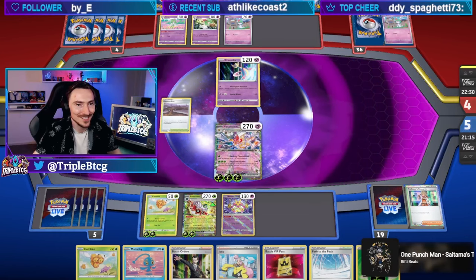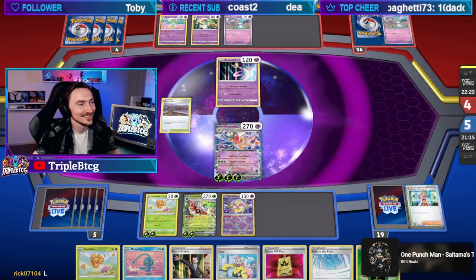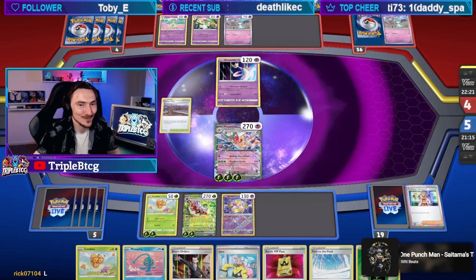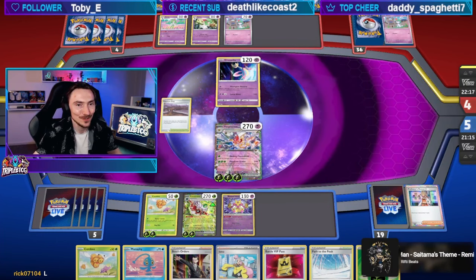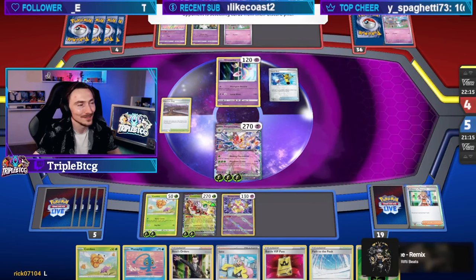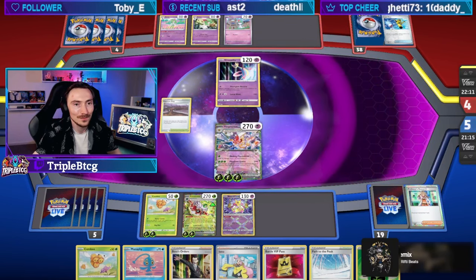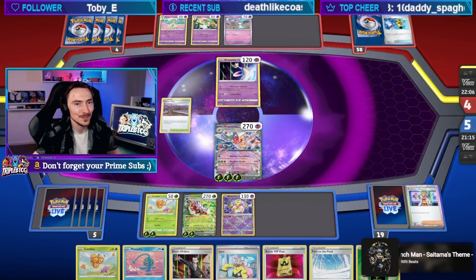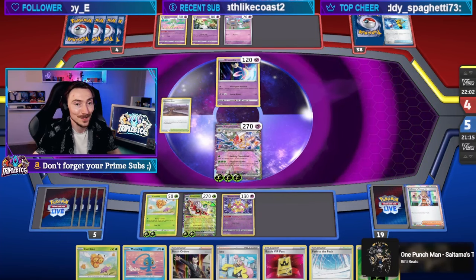Charizard Blastoise deck — those are cards. Are they cards that should be in the deck together? I don't know. Cherum is a really good version with attaching to the Combi. Cherum would definitely be a good callout. Question of the day: what card from Obsidian Flames are you trying to make work at the moment? Emerald, you're trying to make Palafin work — nice.